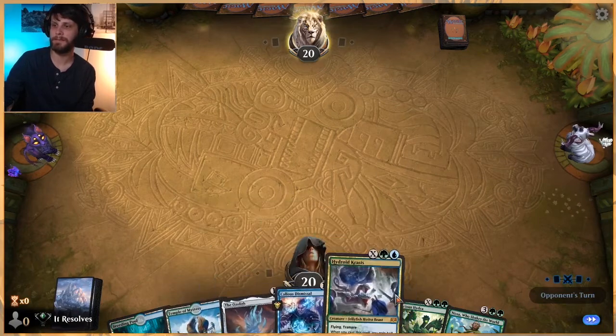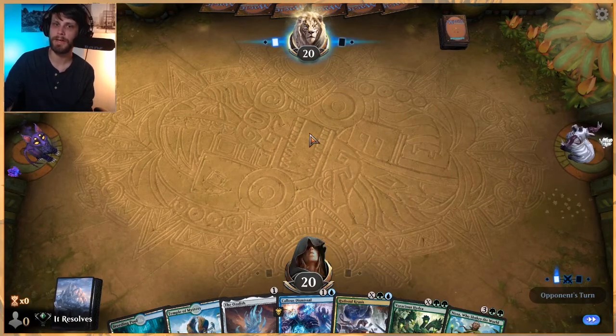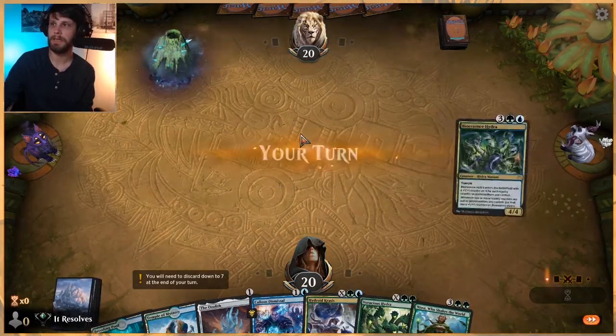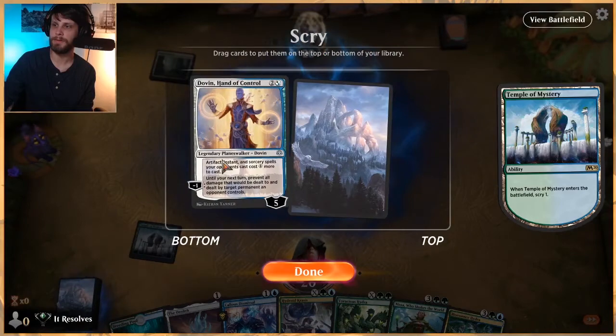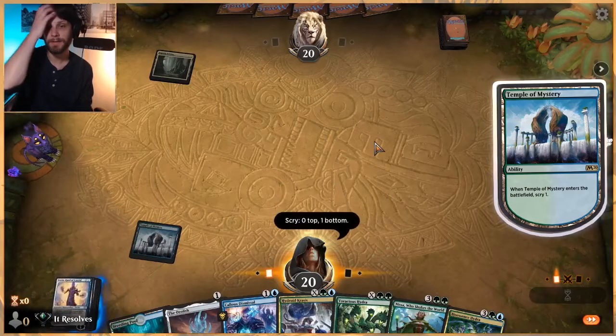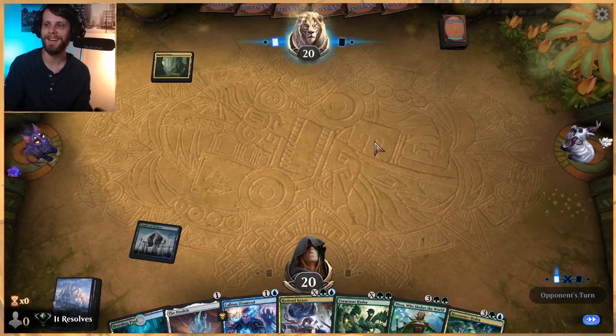Again, a little land light, but Callous Dismissal really helps us interact with the opponent's board a little bit, so we are going to try it. I'm also going to lead off on the temple just so we can hopefully get a land on top. We may be unlucky this time, but we'll do the best we can.